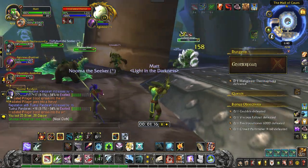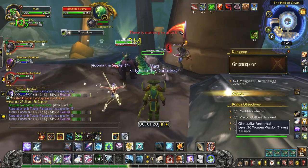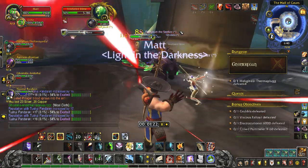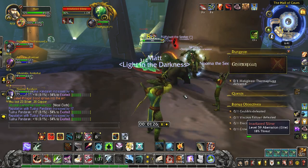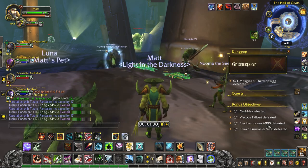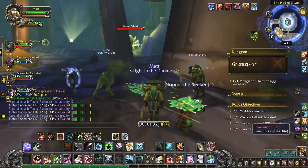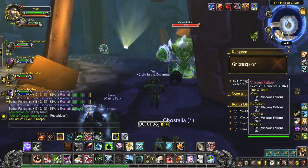There's a longer version of Gnomeregon that not a lot of groups will do. That version includes two bonus objective bosses, which are Grubus and the Crowd Pummeler 9-6-0. Actually, the extra one is the Executioner 6000, I think. We'll look when we get over there — I'm trying to remember the names, it's been a minute.